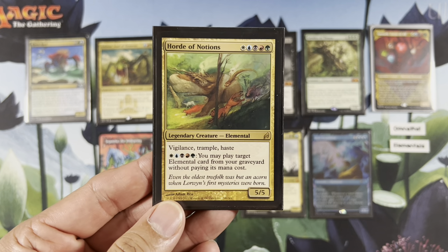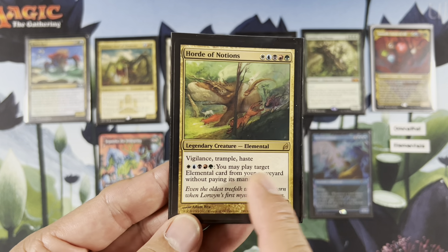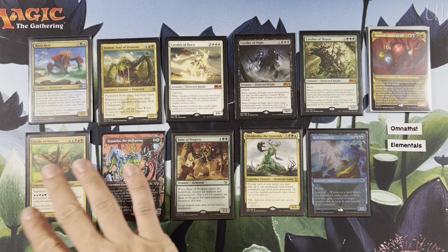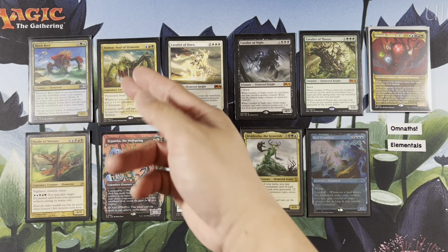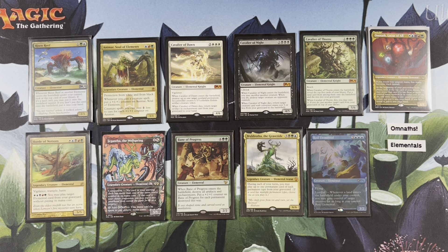So you can reveal and add three of the mana colors that you don't have. Vigilance, Trample, Haste — so it's pretty neat. Then you play it. You may cast target elemental card from your graveyard without paying its mana cost. With this Omnath, let's say you reveal an Animar — you don't have to use the Animar mana, the blue, red, green; you can use it on Horde of Notions instead.